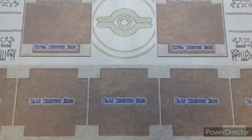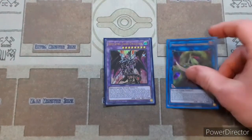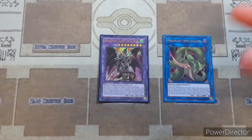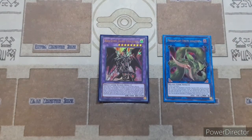For the extra deck, we are playing one copy of Red-Eyes Dark Dragoon and one Predaplant Verte Anaconda. These cards are not mandatory to play with Lunalights — the deck plays super duper well without them. But since you're already playing around with Red-Eyes Dark Dragoon and Anaconda is a card you would play in a Lunalight deck anyway, it just kind of makes sense to blend these guys together.